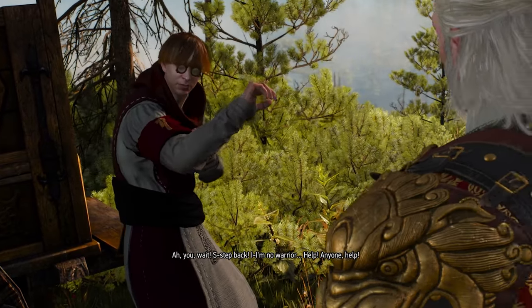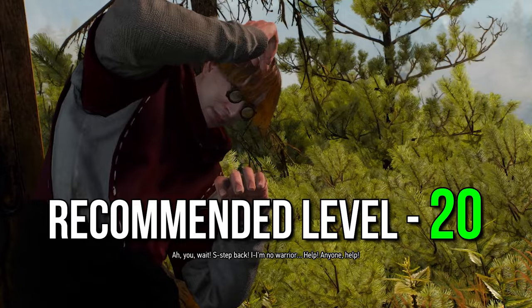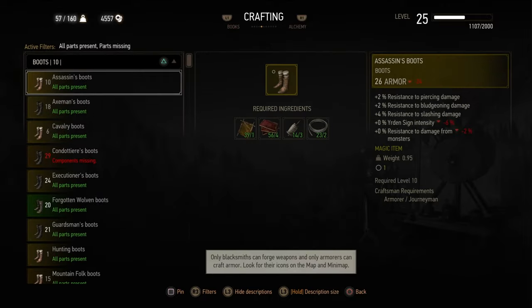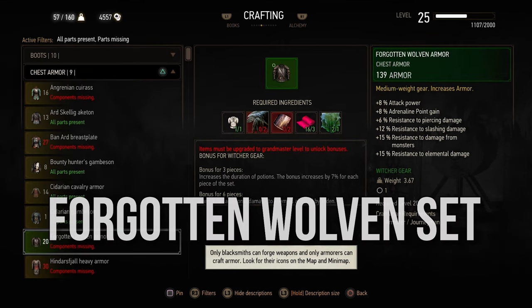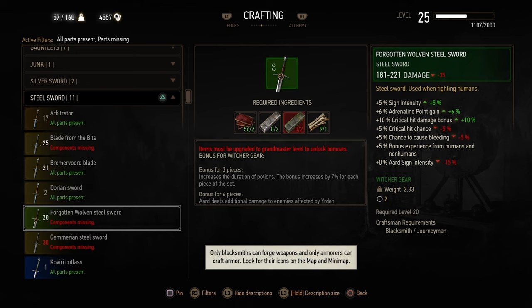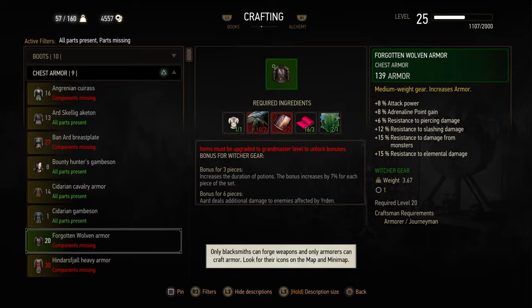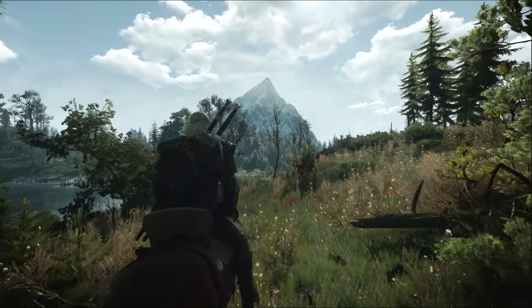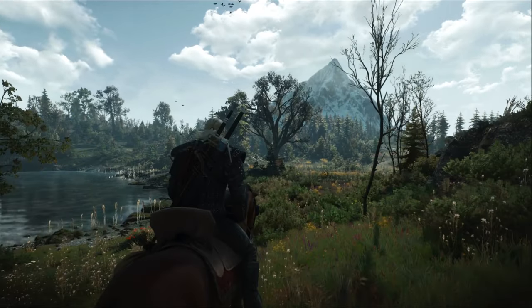The quest he gives you doesn't take very long to complete, but I'd recommend at least being level 20 when doing this, or you may find it difficult. At the end of the quest line, you'll be rewarded with schematics for your new armor set called the Forgotten Wolven set, together with schematics for both a new Steel Sword and Silver Sword respectively, which you'll be able to equip at level 20. Of course, this gear can be upgraded, but as I don't want to spoil the quest itself for you, as it is pretty cool, you'll know at the end of the quest how to upgrade it fully.